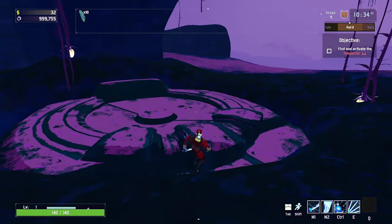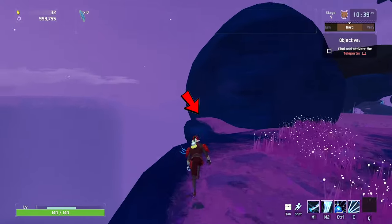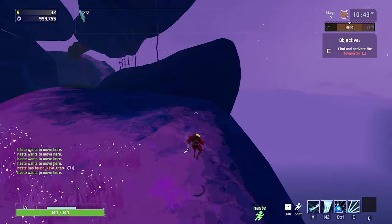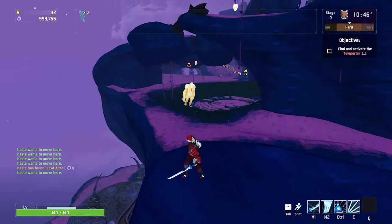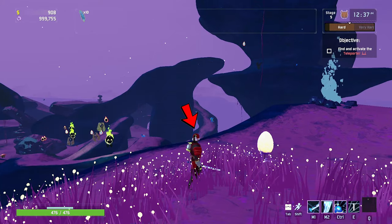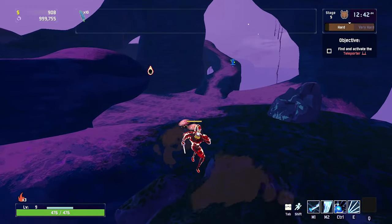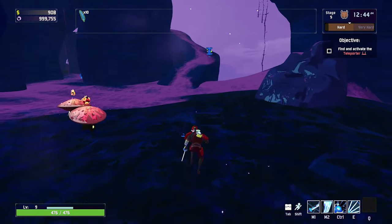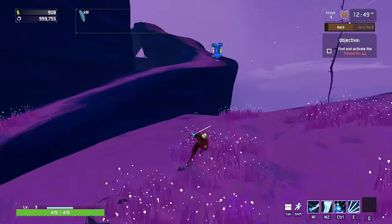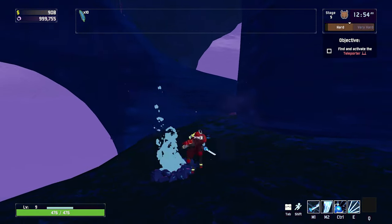The fourth altar is going to be in the corner by the other floor door that leads to the artifact teleporter. Once you've found the door, head towards the edge and look at the big boulder — right below it you'll see the altar. The fifth and last altar on this map is going to be in the corner under the bridge. Right around this bridge and in the corner, the altar will be right over here.